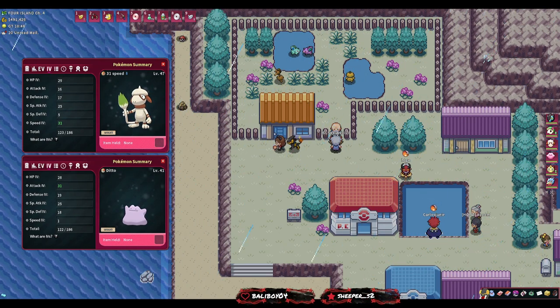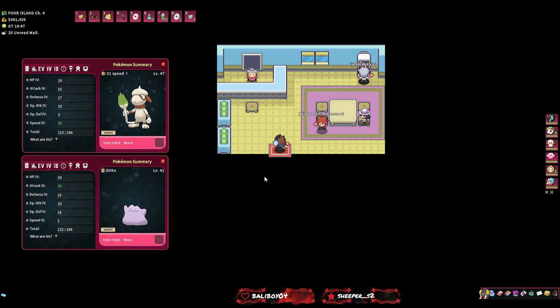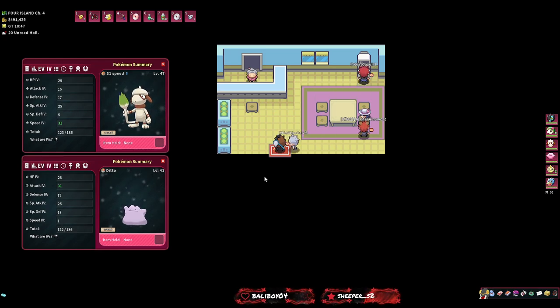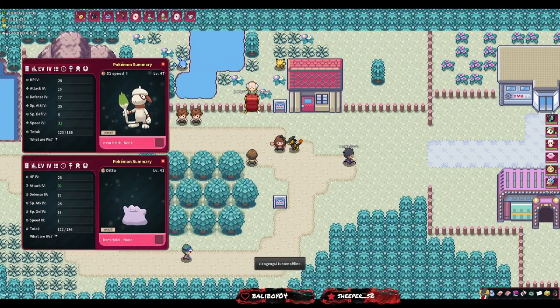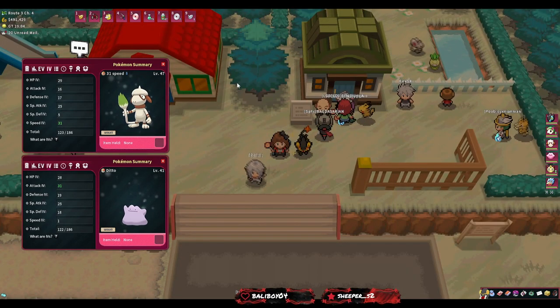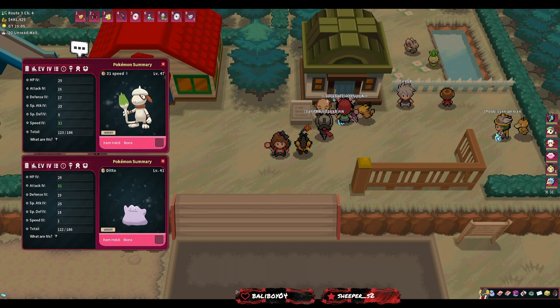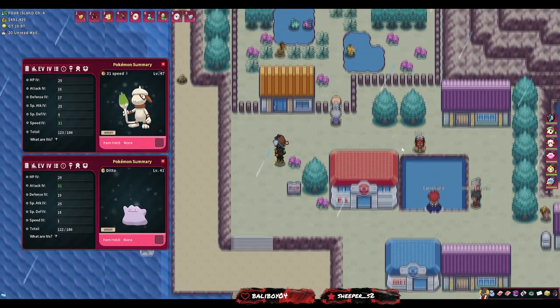Now we're going to cover how to keep IVs whilst breeding using Power Items. In any breeding center - in Kanto it's on 4 Island, in Hoenn it's on Route 17 just left of Mauville, in Sinnoh it's in Cyllage Town, and in Unova it's on Route 3 which is early game. The Unova one tends to be very crowded even on channel 4, so I wouldn't recommend it. The 4 Island location is much more relaxed.